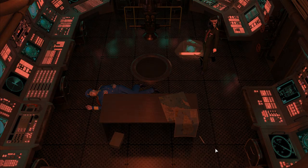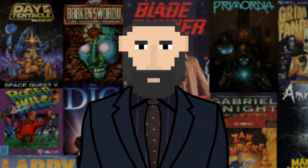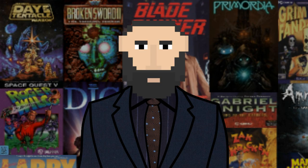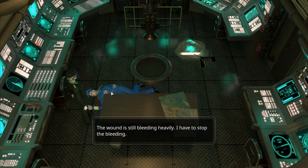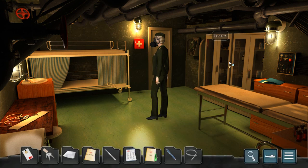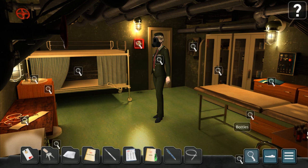I'm too late. Oh no, someone's murdered the captain, I think. Or he fell on a ketchup bottle. So you should know the routine if you've ever played an adventure game — click on everything and try to figure out what the hell you need to do here. I'm assuming something with the captain, but first let's grab a pen on the ground. The wound is still bleeding heavily. I have to stop the bleeding. So we gotta stop the captain from bleeding now.